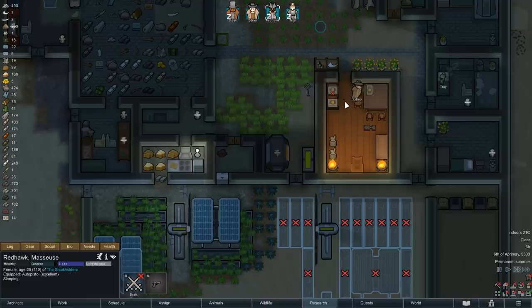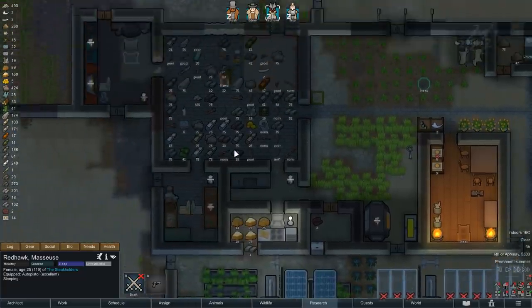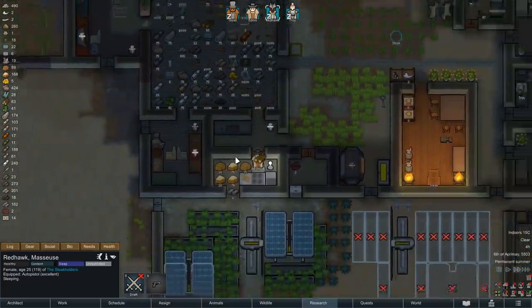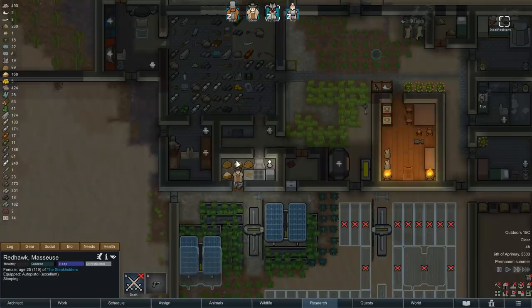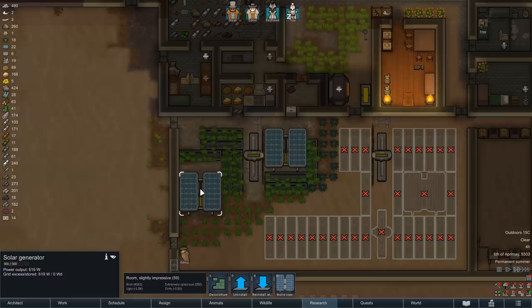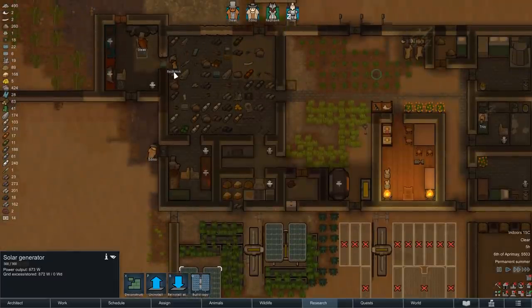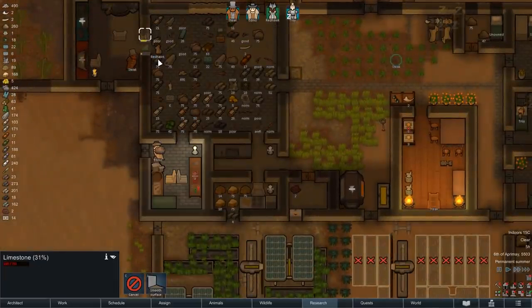We're starting things off today with the construction or rather replacement of a few doors. Most importantly, and this was also suggested in the comments of the last episode, a small doorway directly connecting our kitchen to our rice fields. Yes, I know all that foot traffic is going to make our kitchen a little bit more dirty, but with our dogs eventually taking over most of the hauling work we should have some capacity left for cleaning, so at the moment I'm not too worried about this.